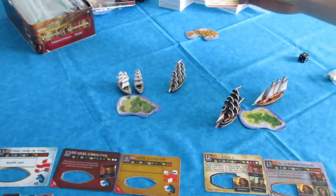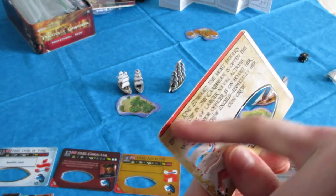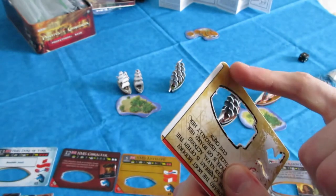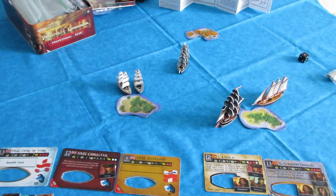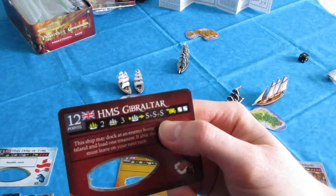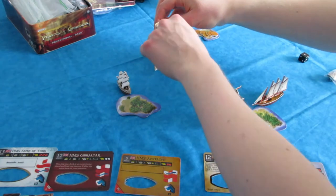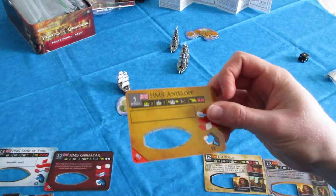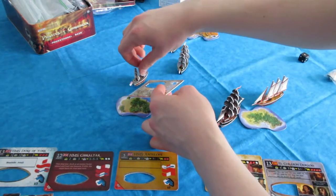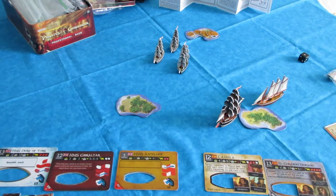So the Duke of York measures from the bow, sets a new heading, and moves L then S thanks to the helmsman. Also, make sure to measure from end to end without the little extra overlapping on the card. HMS Gibraltar has SSS base movement — three S's in one action. And HMS Antelope is the final ship, no crew, no ability, just a basic ship and the primary gold runner. She's got S plus L base move. Now the English turn is done; all three ships were given move actions.